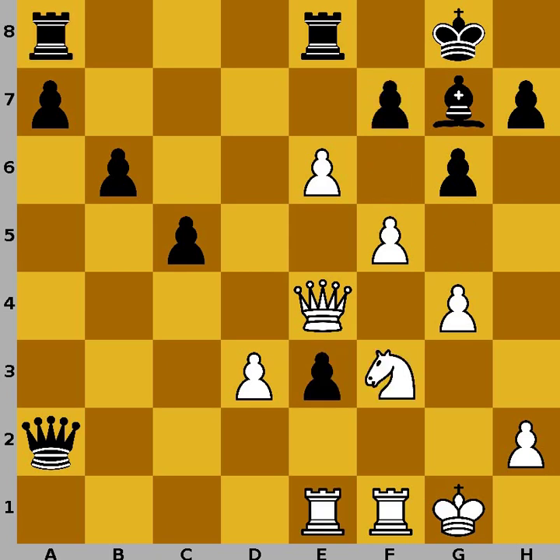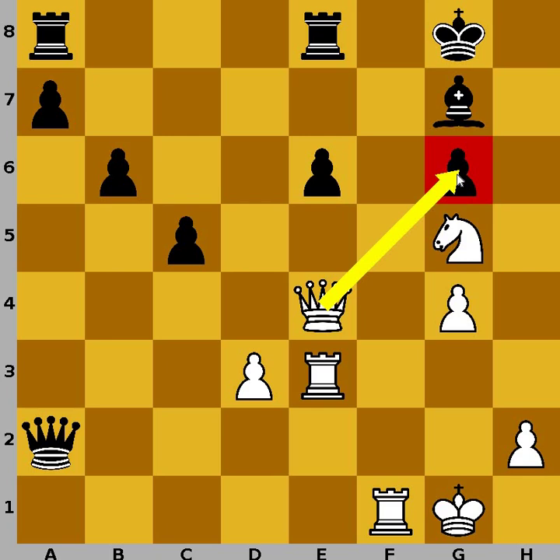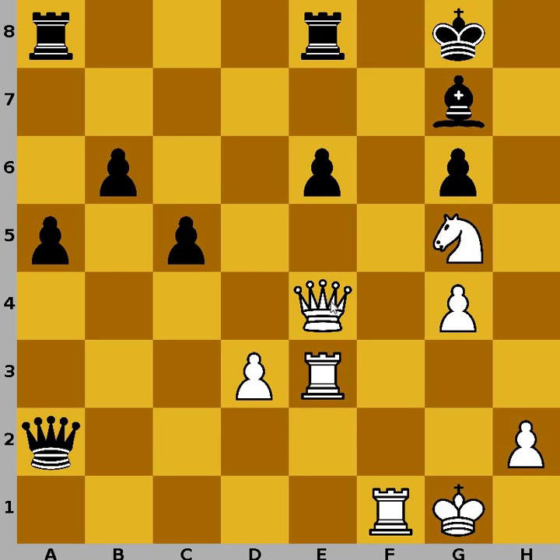Let's go back to our game. In the game, white didn't find the correct way — white played rook to e3. And now f-pawn captures on e6, the e6 pawn push doesn't work anymore, because f-pawn is not protected. So f-pawn captures on g6. Well, of course, black can capture, but if black captures, then knight to g5 — black cannot defend the pawn on g6. For example, if black makes a random move, then queen to g6, threatening mate on g7.